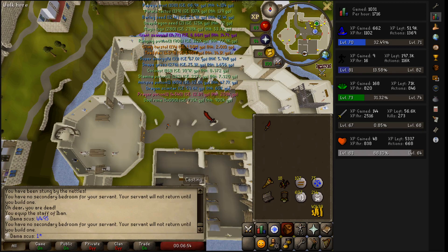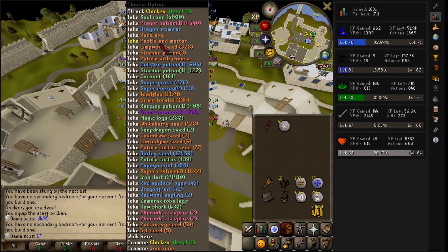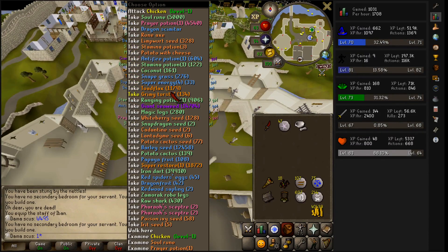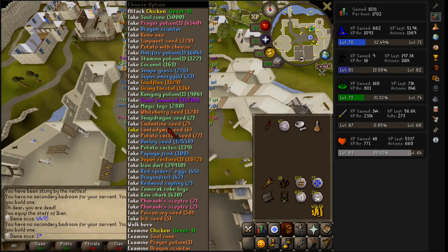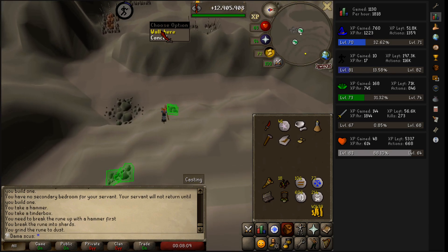Dude, I can't see a damn thing. Okay, here's the pestle and mortar. Astral rune. Okay. Pestle and mortar. Then I need a hammer. I'm going to potion three doses. I think that's good.